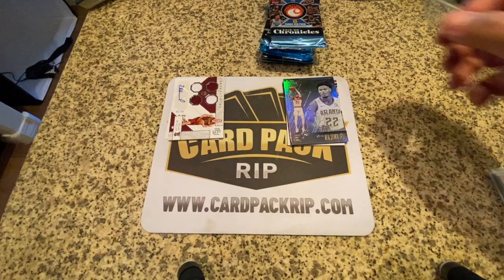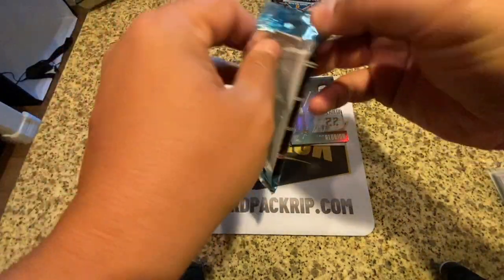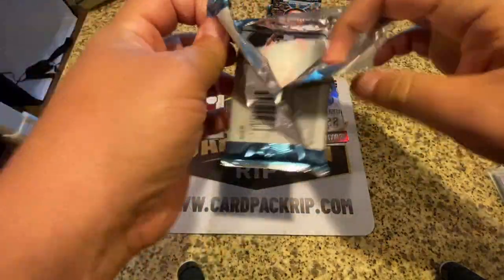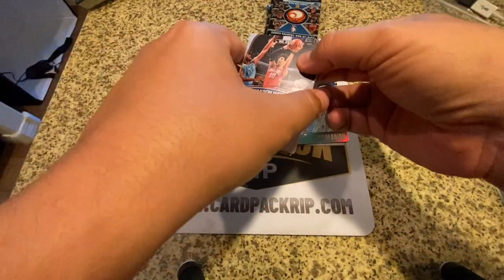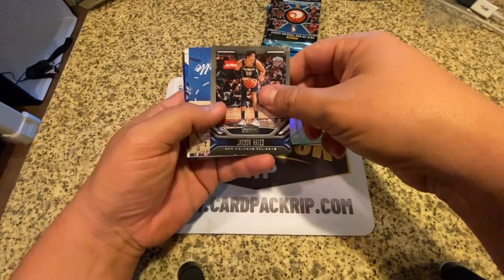So none of our major rookies that we're looking for, but there we go. First hit we got a rookie patch auto — it's a sticker auto though and it is Dylan Windler, so we're not too excited. We've got one more auto to go in the box. We need a Ja Morant and some Zions. We need to get a lot of them in order to get our money's worth, because these are probably going to go for like a couple hundred bucks unless we get some real low-numbered ones.